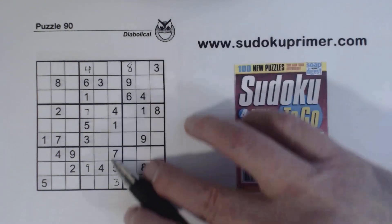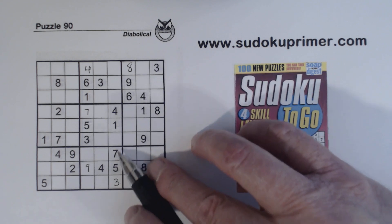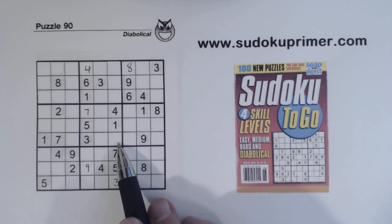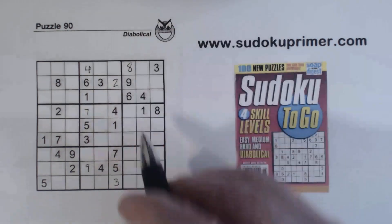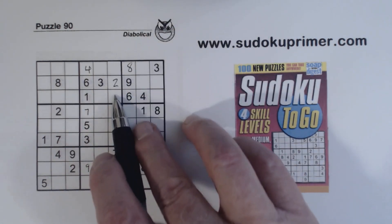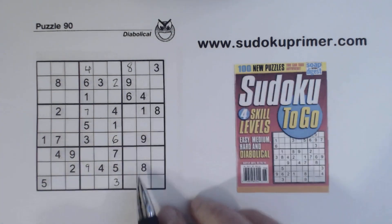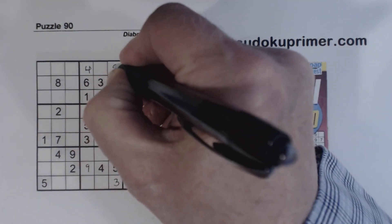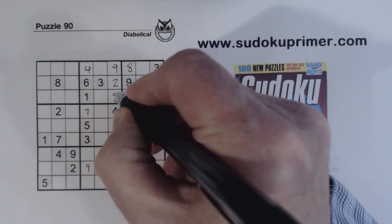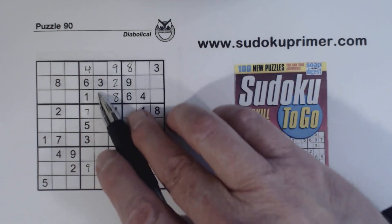Now let's look at column 6 — we're missing 2, 6, 8, and 9. Here's a 9, so that's 2, 6, or 8. Well here's a 6, 8, 9, so that's a 2. These can't be 6 because of that 6, so that's a 6 right there. And we have 8 and 9 left; with that 8 we can fill those in. And we're left with 5 and 7 right here.